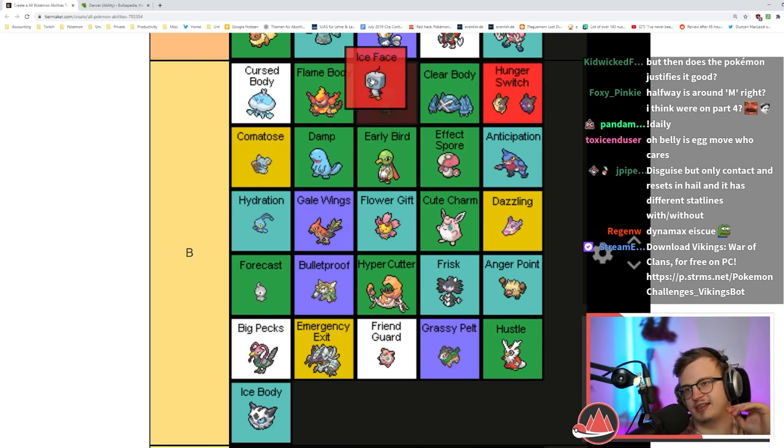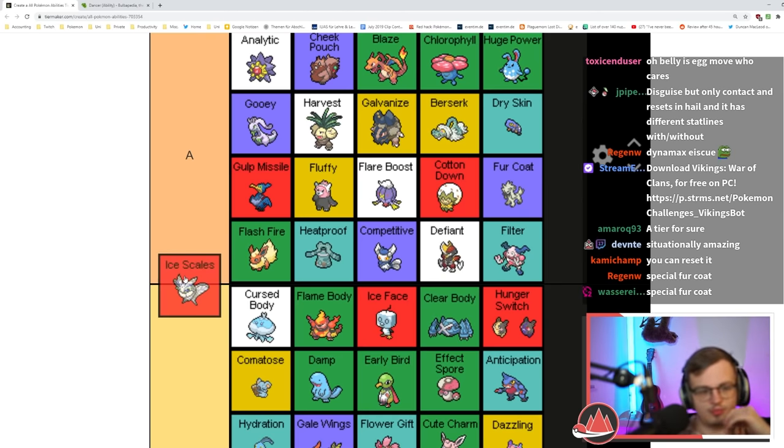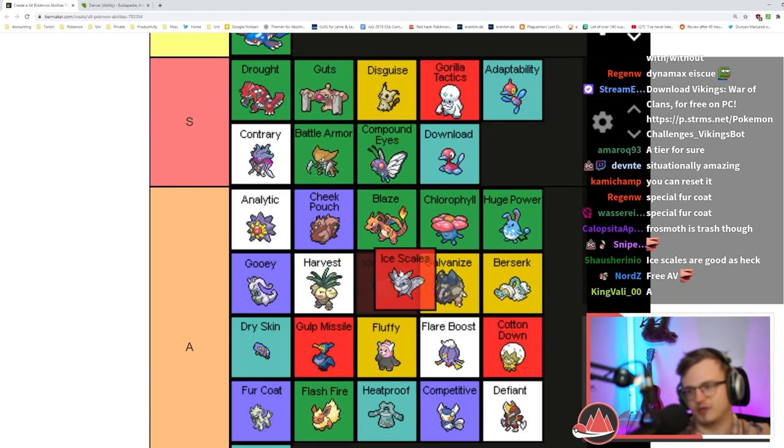Preventing having a Disguise against the first physical move is not terrible. But Ice Scales — Ice Scales halves damage from special moves. That's really good, makes this Pokémon a lot better. I'll put it in A for sure.